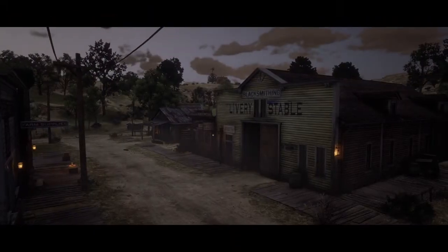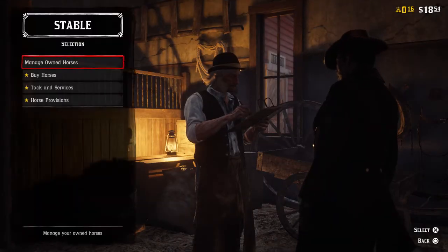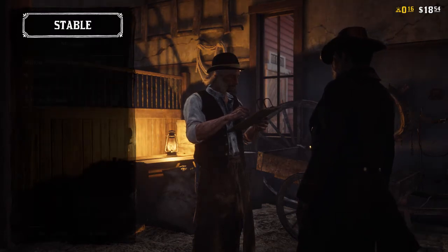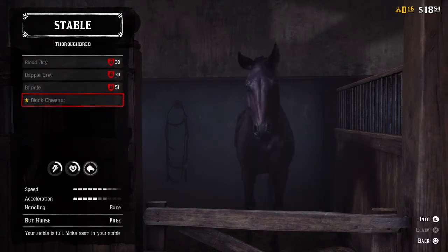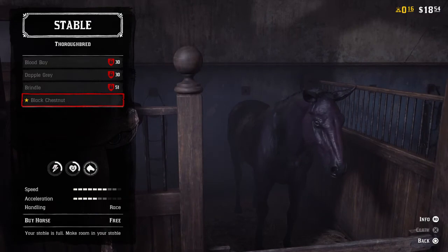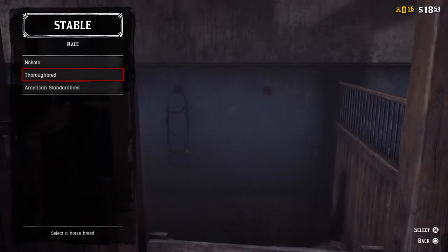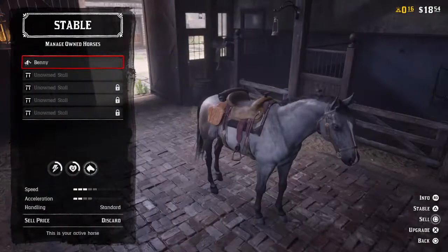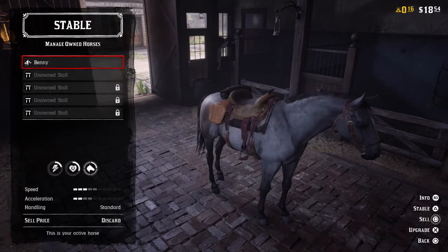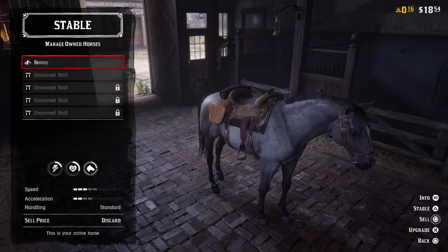We also have the Black Chestnut Thoroughbred. Now with this, I made sure that after the first mission you do for Clay Davies — they give you a horse — you actually have to go back to that stable and sell the horse they give you in order to get this horse, because it's like $150 or something to get a new saddle spot for your horse. So in order to do this you have to sell the first horse they give you and give it back. There's also a different saddle that you guys can equip. I don't know why I wasn't able to equip my saddle — it wouldn't let me — but hopefully you guys have better luck than I did.